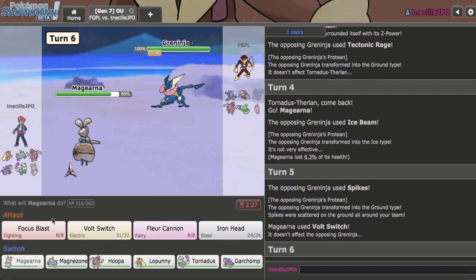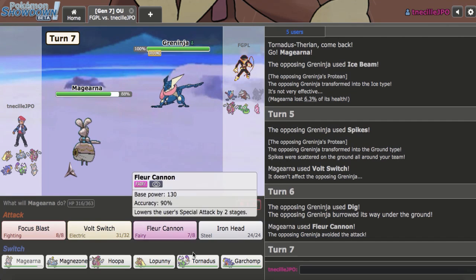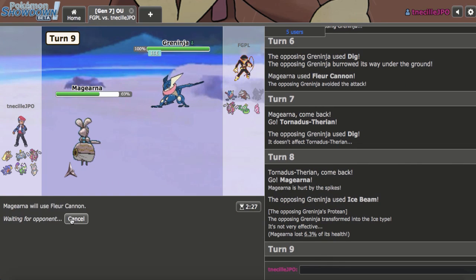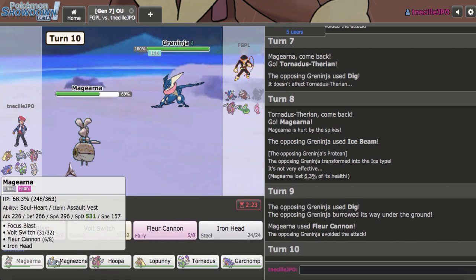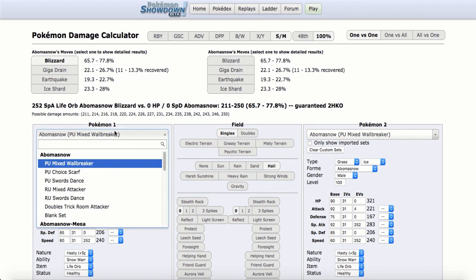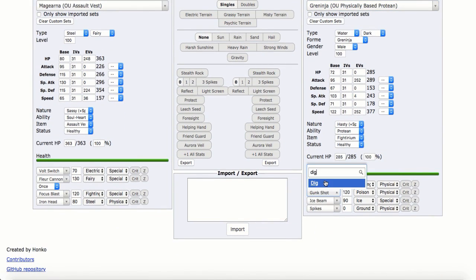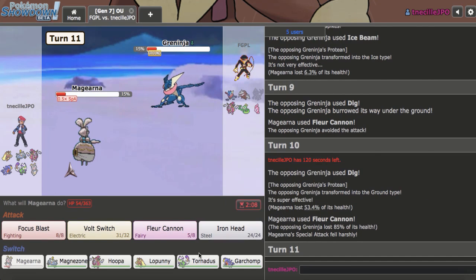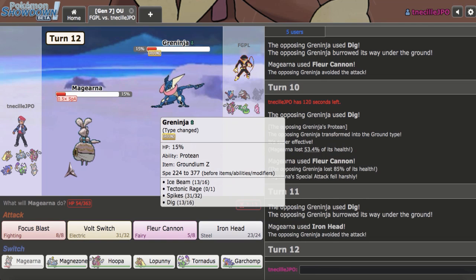They're actually using Spikes — should have anticipated that. They're going for a regular Dig. I can't let them regular Dig me. This is just a cycle I have to try to get out of. I can take the hit and try to go for game with something else. Would I live a Dig? Magearna now against Greninja — if I'd live a regular Dig, I guess I could just stay in here and Fleur Cannon it. I had to do something — I couldn't just switch between these two forever.